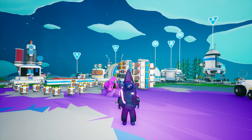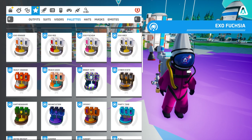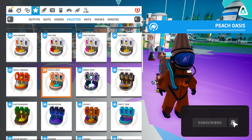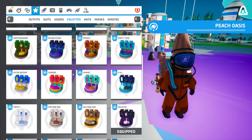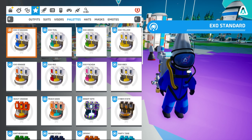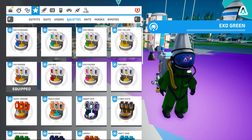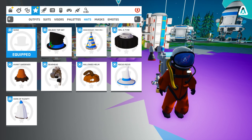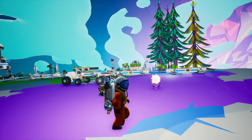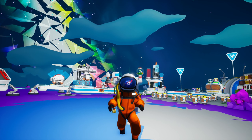First of all, we need to swap out the costume and get some new colors in here — let's get a new palette. I'm feeling OG for a little bit. Let's go with the OG exo orange, though I don't think exo orange is the normal one. The backpack is not the right color but we're gonna rock this one for a little bit.